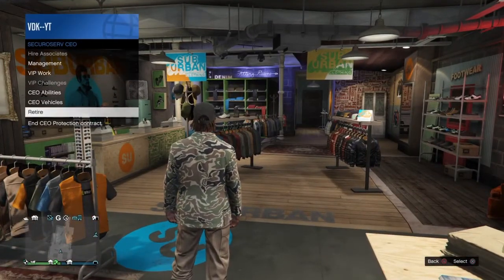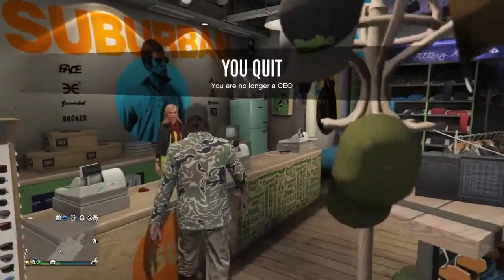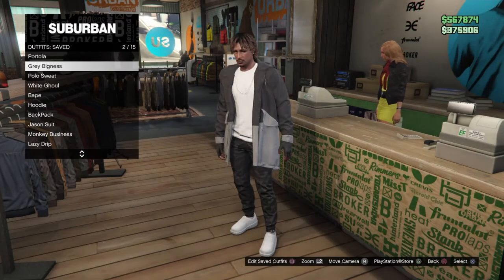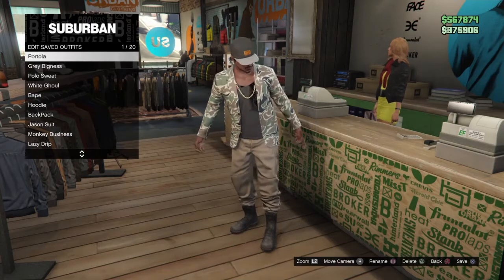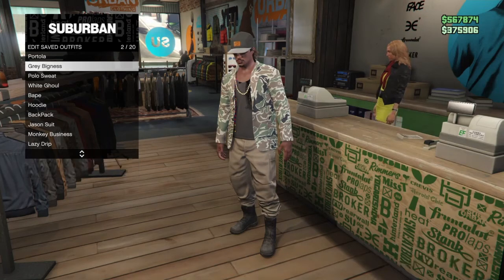Now basically you can leave your CEO — the glitch is done. Next, all you have to do is go up to this counter right here and save the outfit. That's it. Make sure that you save the outfit because if you don't, the glitch will not work.